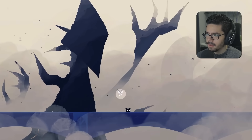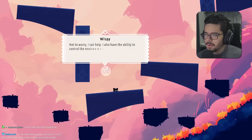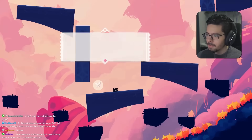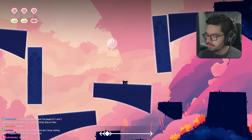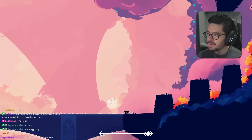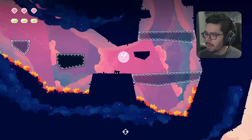A big enemy breaks the bridge. Our companion can control the environment to help — we move it left and right with a bar at the bottom of the screen to rebuild the bridge. Pressing right bumper makes platforms swap. That's a cool mechanic.